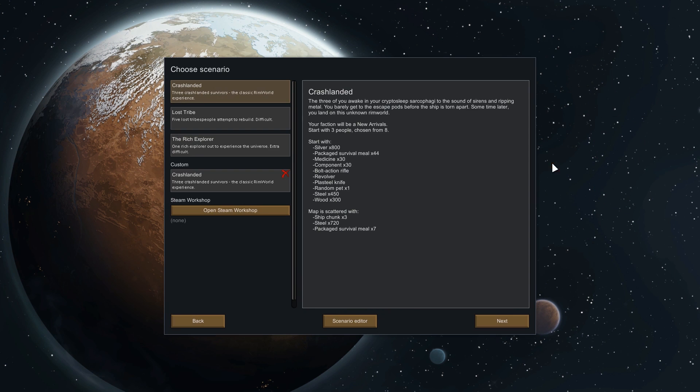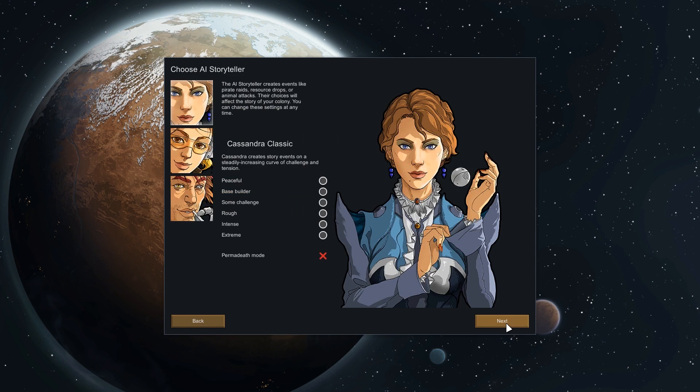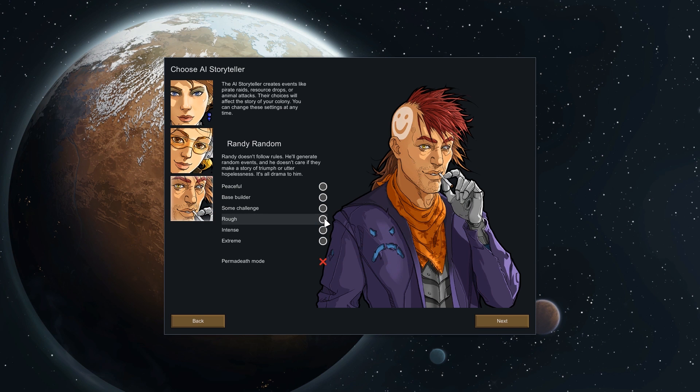So let's start off by building a new colony. It's going to be a standard crash landed, but all characters on the map have an 86% chance to start with a trait: Bloodlust. This is when a character, when it eliminates another character, it gets a happiness bonus for seeing blood or going aggro. So this is going to tremendously help with morale. Randy Random, we're going to be on Rough, because I'm not really good at this game. And on Permadeath mode, so I can't cheat.